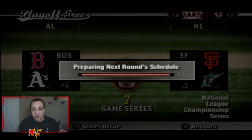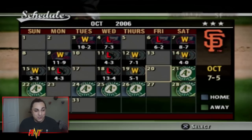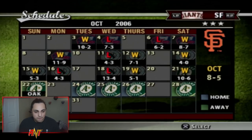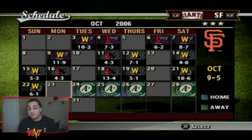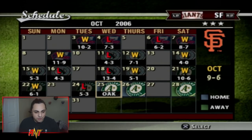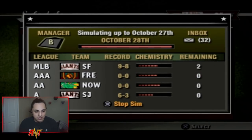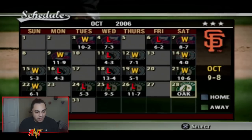World Series against the Oakland Athletics. Game one we win 10-6 — big start. Game two we win 6-1. Game three we lose. Game four we lose, making it 2-2. We lose game five as well — 2-3. Uh oh.